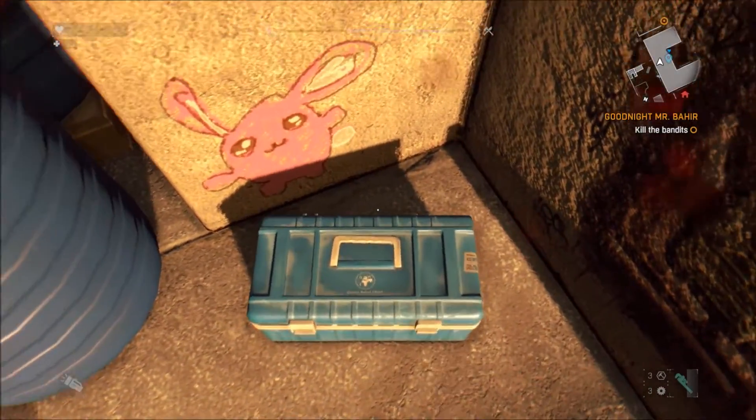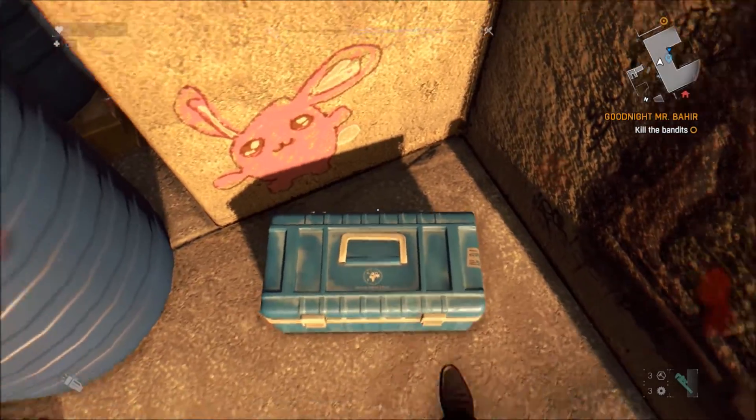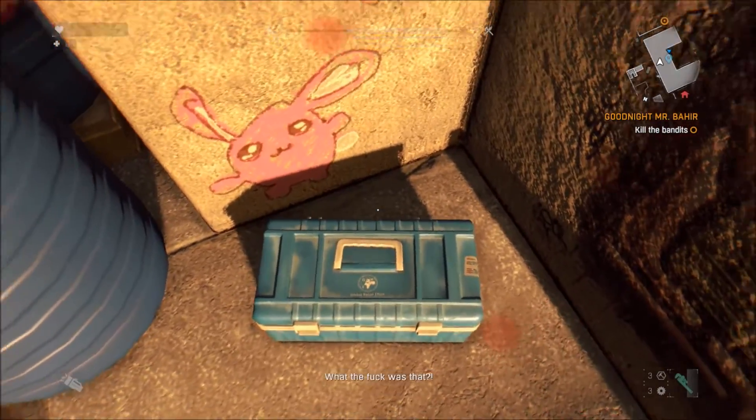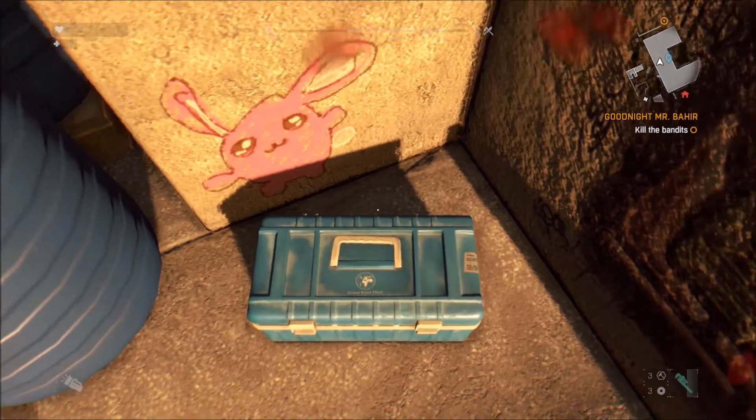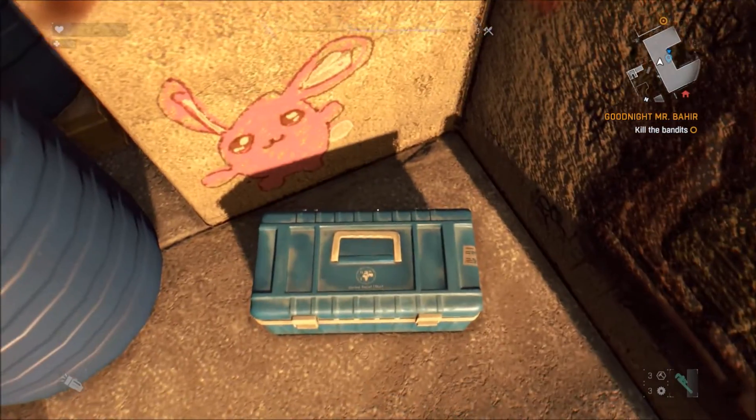Now go off and kill zombies until your sadistic little hearts are content. The cork machete is one of the most powerful weapons you can get early on in the beginning of the game. And not only that, but it's incredibly easy to craft — all you need is a bit of metal and a few swigs of alcohol.